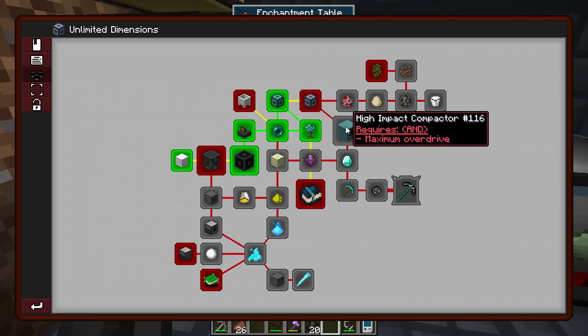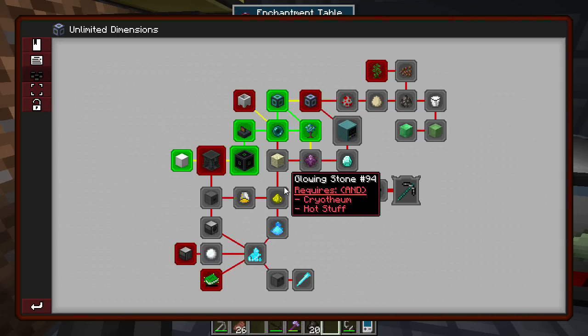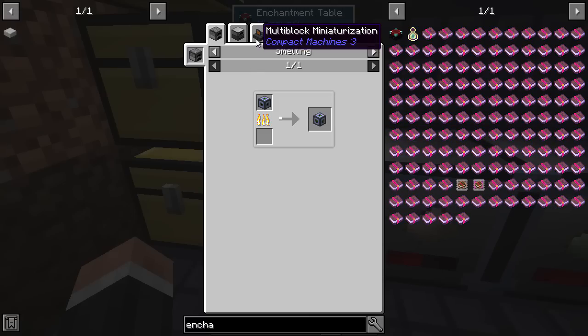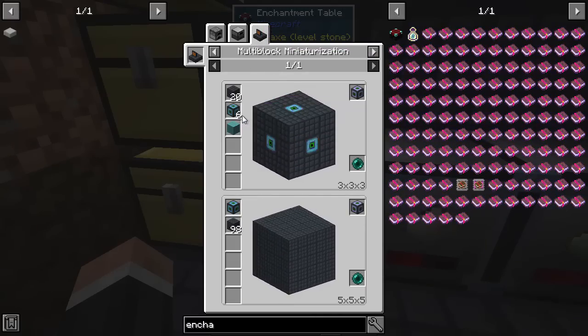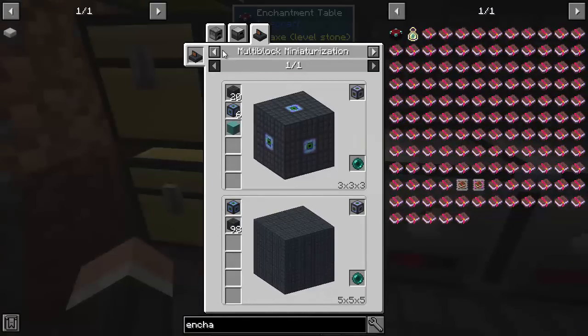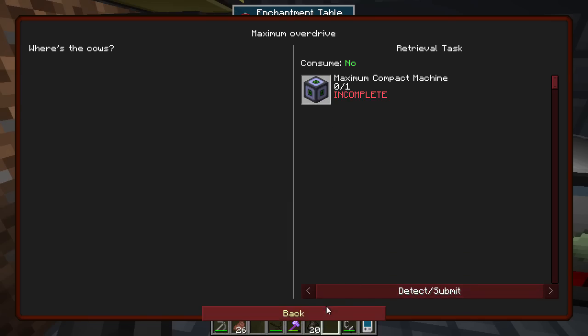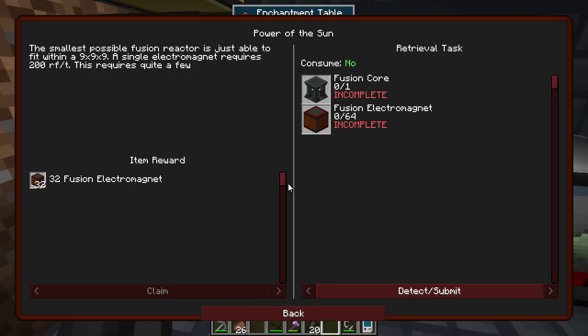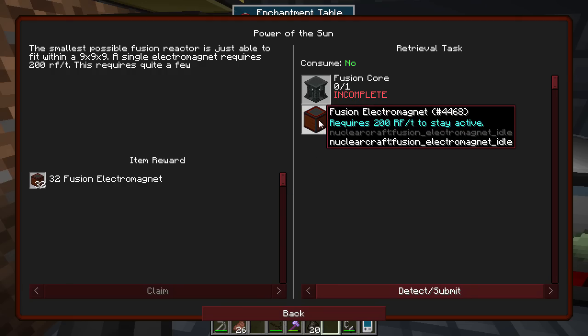I'm scared of the high impact compactor but I know we need all of this other stuff first. Currently in version 1.3.3.1 of Compact Claustrophobia there's a bit of an issue with the glitched giant machines, so I'm just going to wait until the next update. That's why I'm not too bothered with doing that right now, and also because it's something we can't do yet anyway.